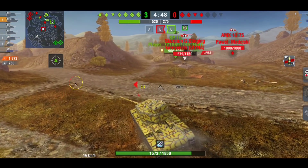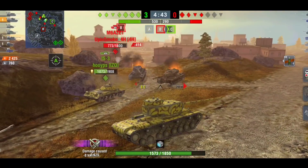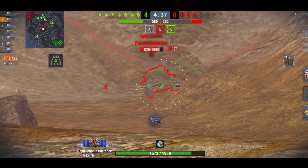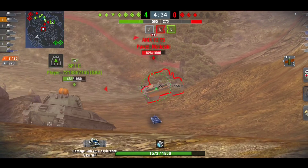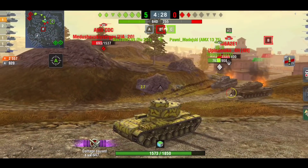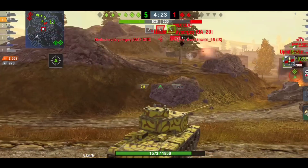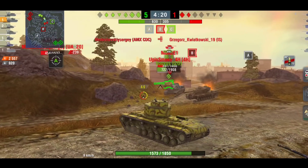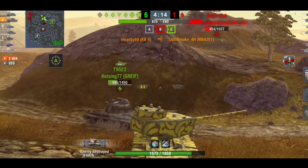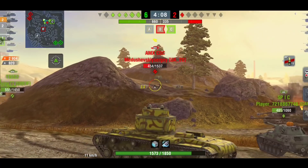We've bounced 760 damage doing so, and now we can focus on these tanks. You can see because of the angle we're at, this AMX is going to find it very difficult to pen us — it hasn't got the greatest pen. I tried to shoot but it didn't pay off. We're still on 2.5k damage doing okay, and we've bounced around 920 total. Those bounces are important to the team, and we're still going to get a couple of kills and push up toward 3k damage.